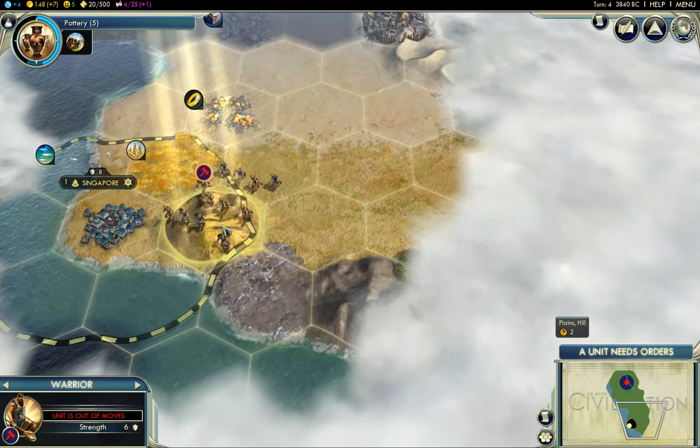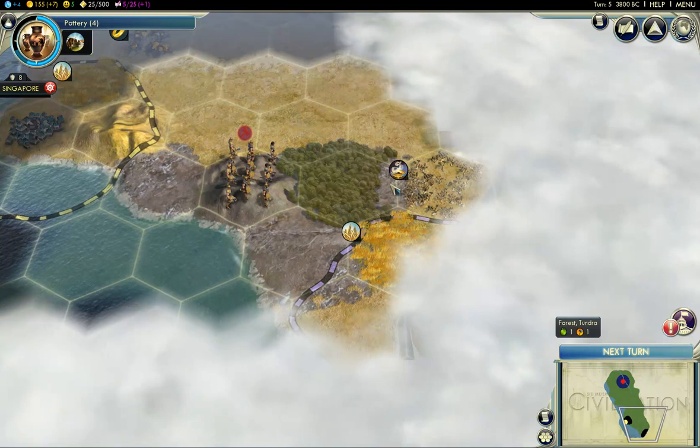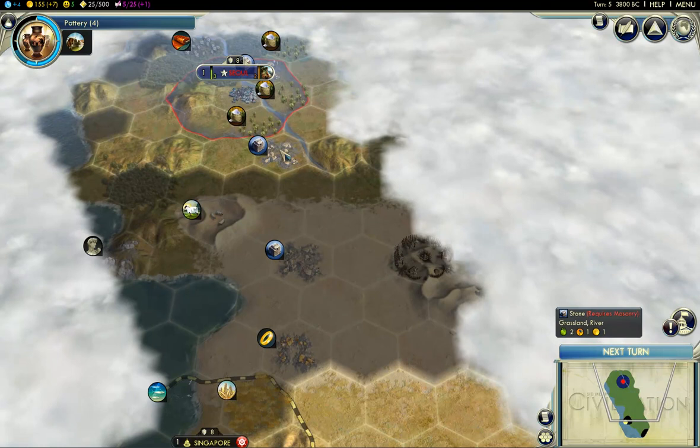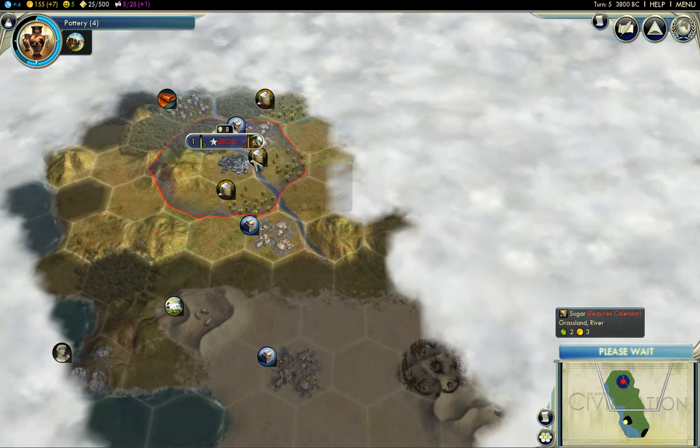I'm going to temporarily anger Singapore by just getting a little exploration here. And another city-state — some incense. This stone, it's a good thing we already have stone, because being in the middle of the desert we're really not going to take advantage of it. There's marble here too, that's very nice. And gold of course, but I don't think we're going to get it.